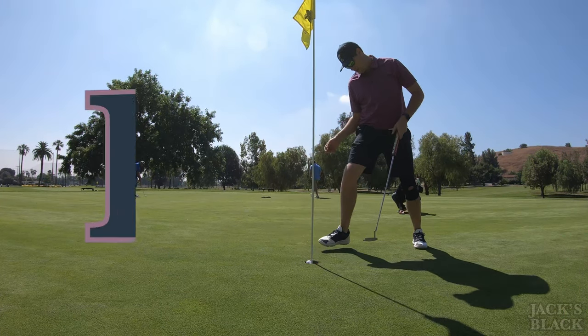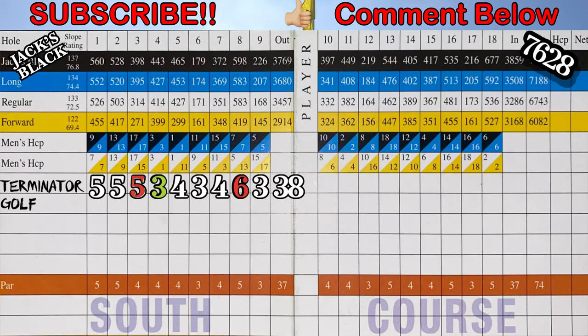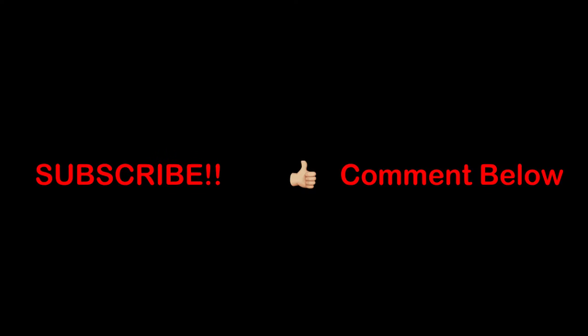Very comfortable front nine here at Los Serranos South Course from the Jack's Black tees. A one over par front nine really sets me up for the long back nine. The Black tees are on average 50 yards longer than the Blues on the back nine per hole, and that's going to be quite a challenge coming up. Thanks again — please subscribe and comment below, leave a thumbs up if you liked this video. See you all next time.